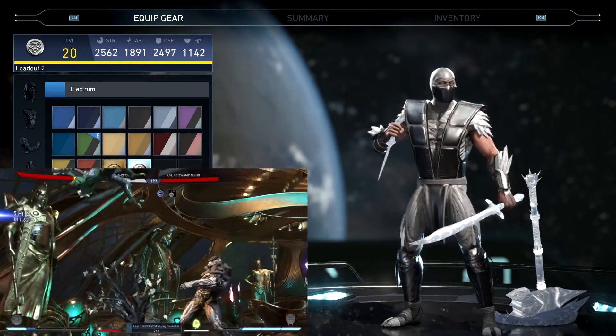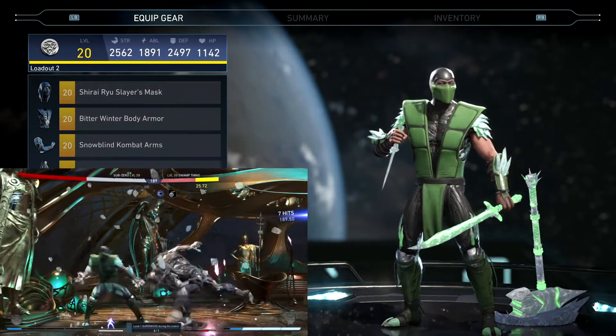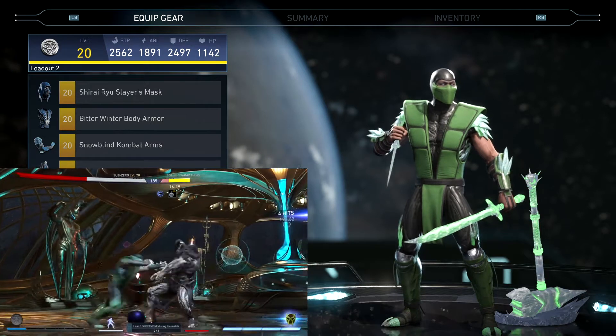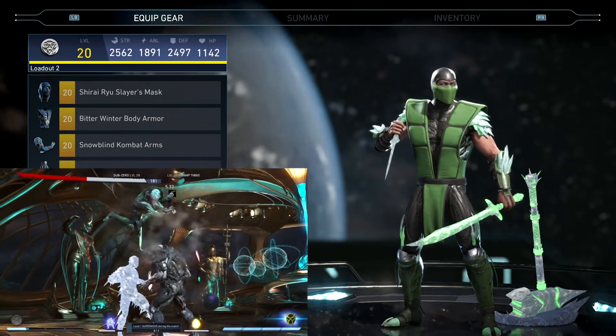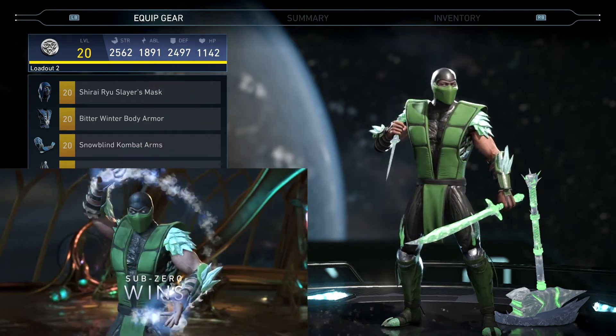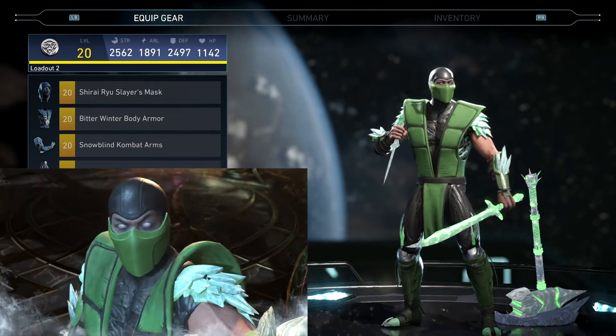That's going to do it for Sub-Zero's two-piece set. Like I said, I only need one piece of his three, four, and five piece sets so hopefully I can get those out soon. There is a new multiverse event where you get a platinum box, so I'm going to be doing that one over and over again until I get a whole bunch of platinums. Anyway, I'll catch you all in the next video — peace.